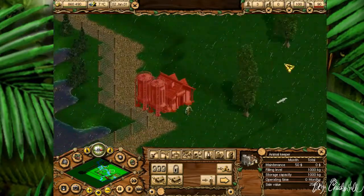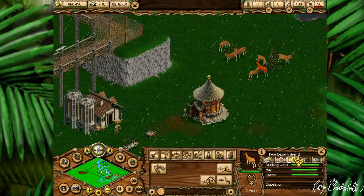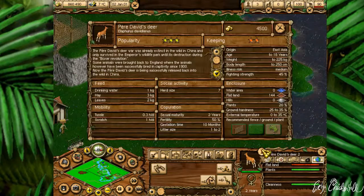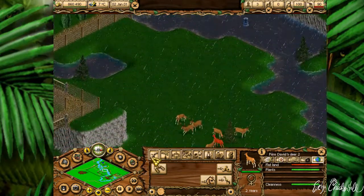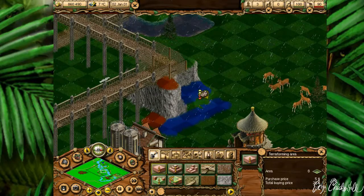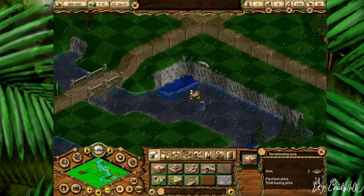First, let's help them before we have anyone else. Flatland — yeah, they don't even like hills and mountains. Whoever designed this park is really good to animals.